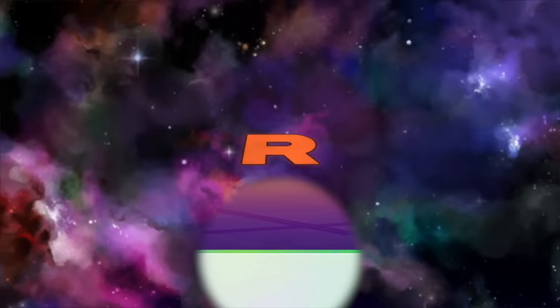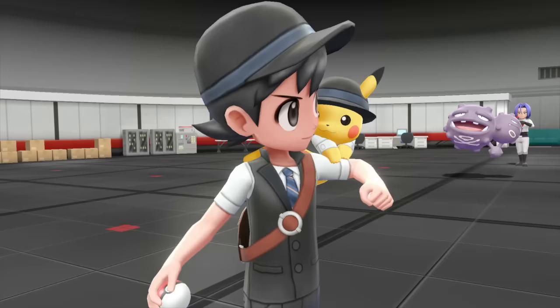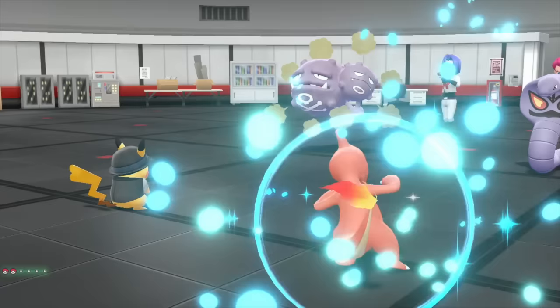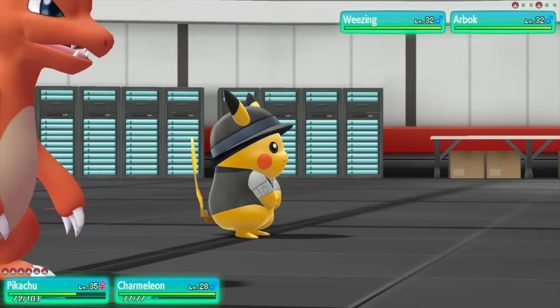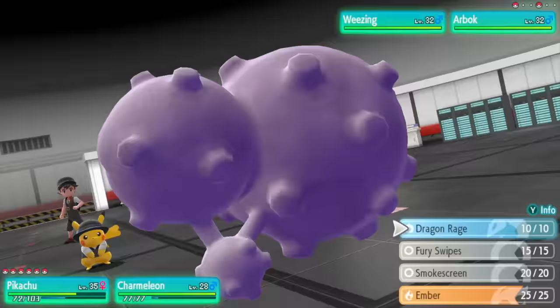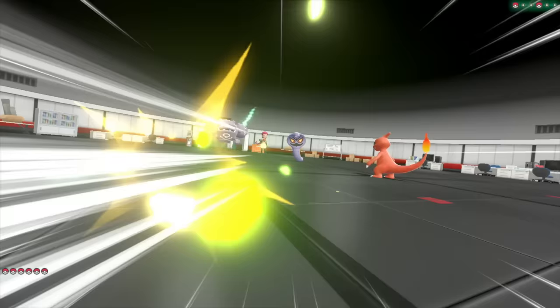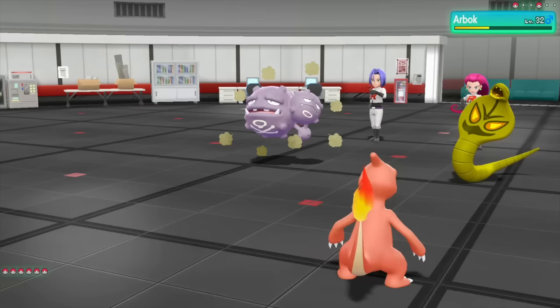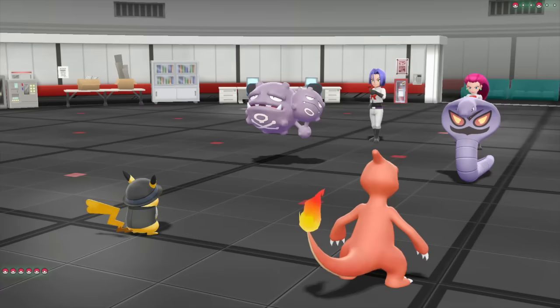Jesse and James always throw out Koffing and Ekans. I always face them with a combination of Pikachu and Charmeleon — Pikachu to fight Ekans and Charmeleon to take on Koffing. Zippy Zap is epic against Ekans, and I use Dragon Rage with Charmeleon on Koffing. Just repeat that process until they're gone.